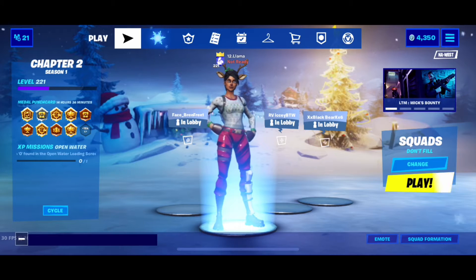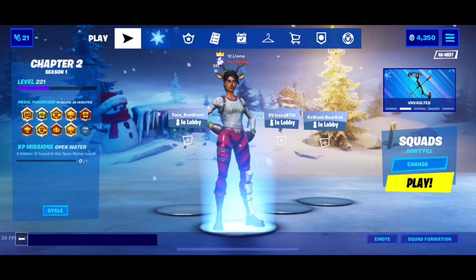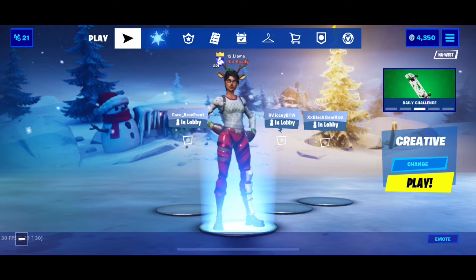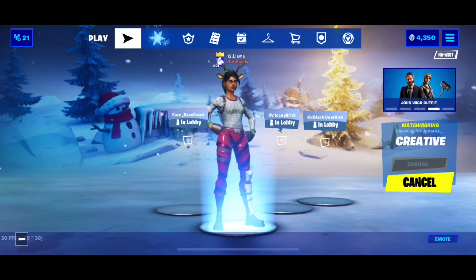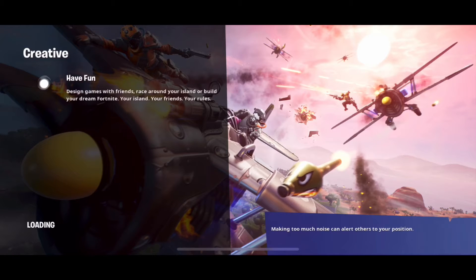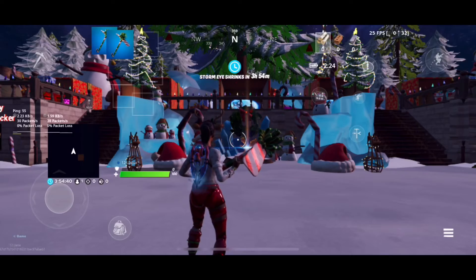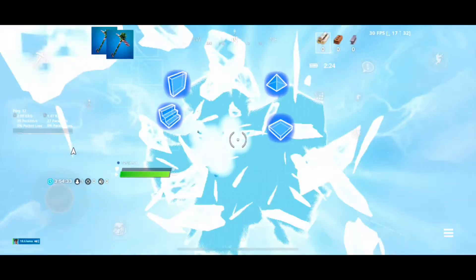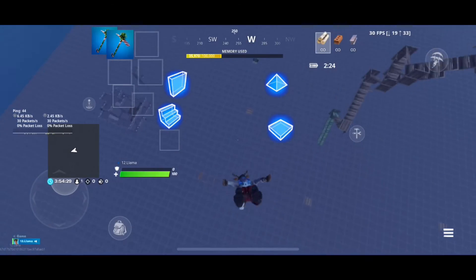My fourth tip and trick: warm up before you play. Go to creative and practice your building and editing. Play some edit courses. My favorite edit course is a seven-in-one edit course because it has an aim course. I do every single edit course when I warm up — one through seven. I do seven first because that's the aiming course, then one through six. Then after you're done with your aiming and editing, go on to a map and do some free builds, practice 90s and everything. Because if you don't warm up and you're about to play competitive, you're not going to play good at all.